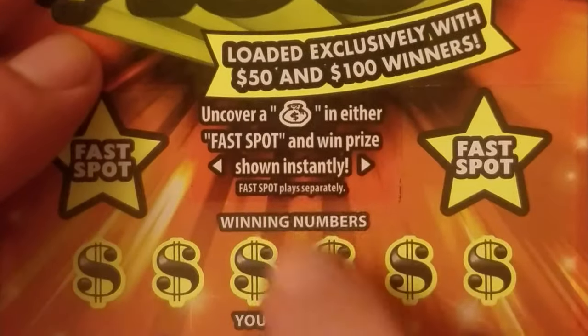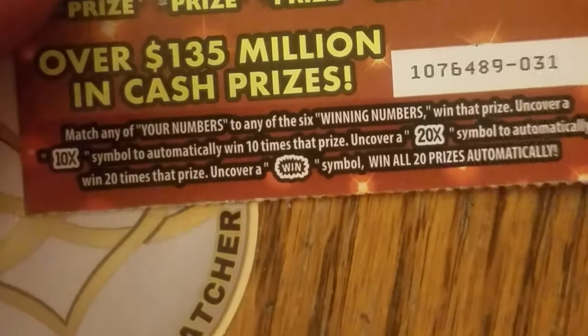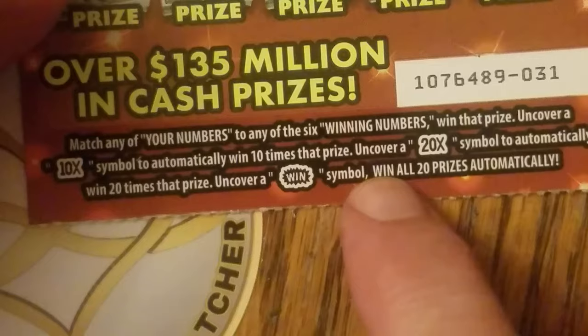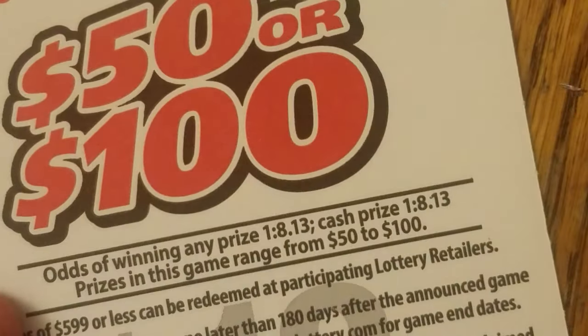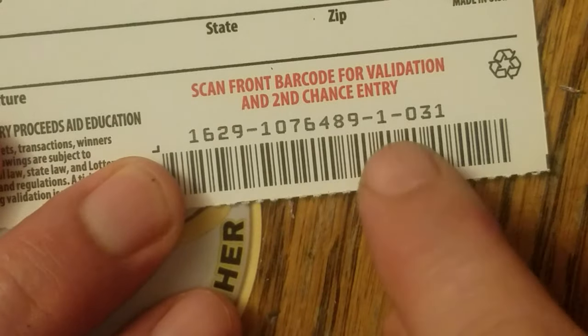50 or 100 — win 50 or 100. Uncover a money bag Zimbal in either fast spot, win that prize instantly. Standard matching game with multipliers 10, 20x to find. Or a win Zimbal wins you all the prizes. The odds are pretty stinky — terrible odds. Book 1, ticket 31.